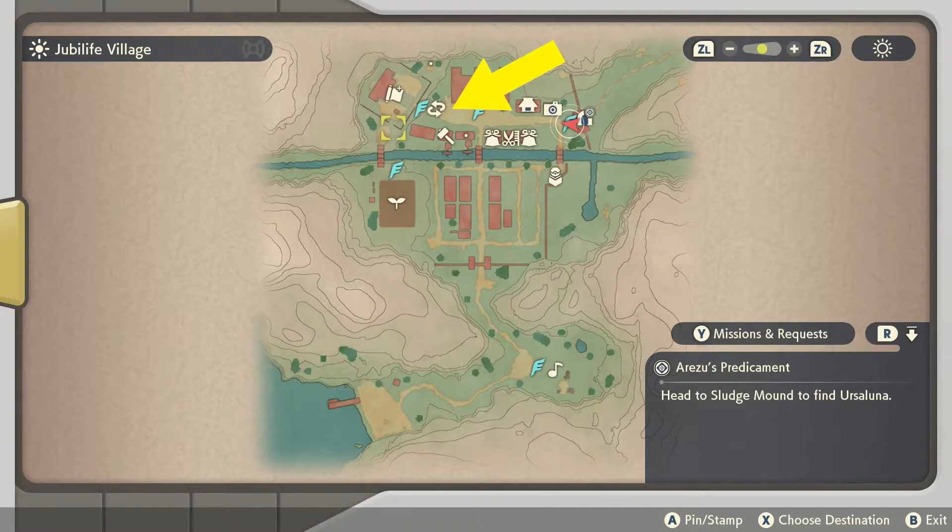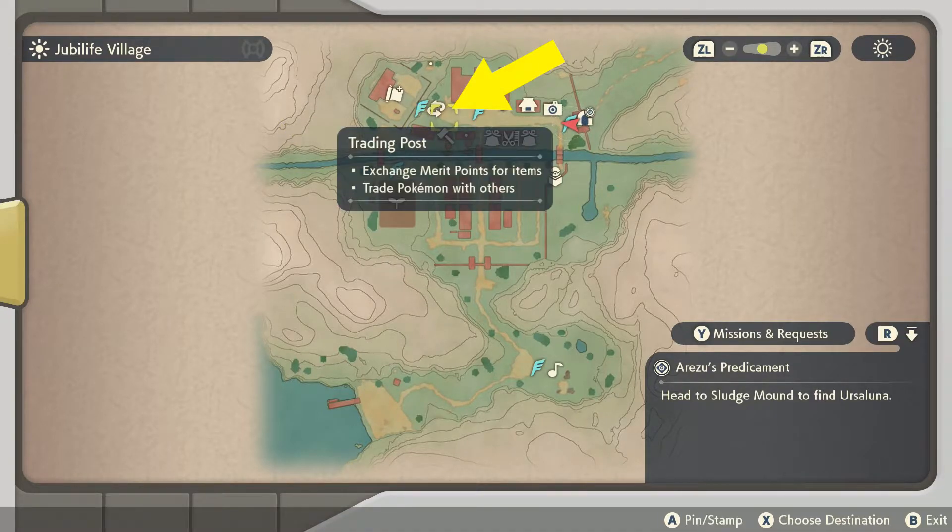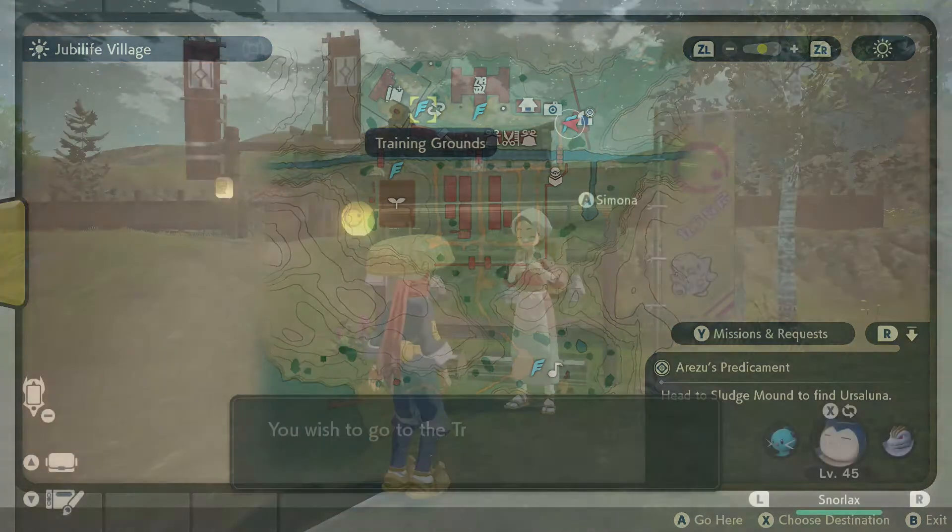For the first step you need to go to this spot on the west side of the Jubilife village, the one with the arrows on the map, where you can find the happy lady near the Togepi flag.